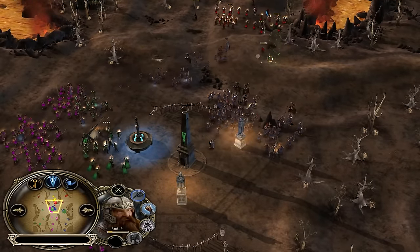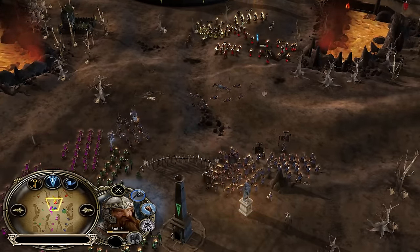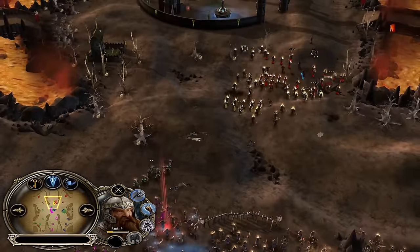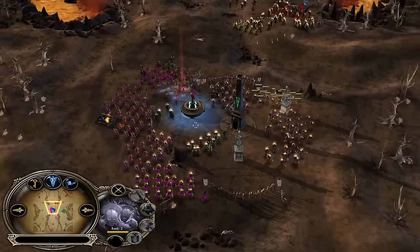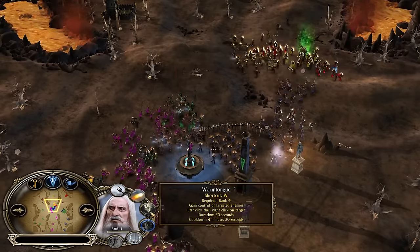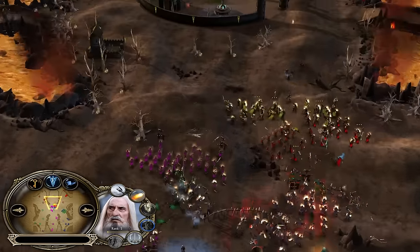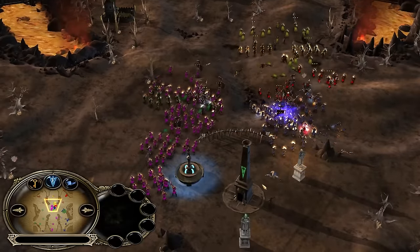Gimli throwing his eggs and disengaging — Gimli the fiesta maker, almost level five! Now they are committing to the outpost but there is a huge army including a Saruman now. Saruman can never get into range of Wormtongue — the enemy team has Isengard on the top side team, which means the leadership can be negated.